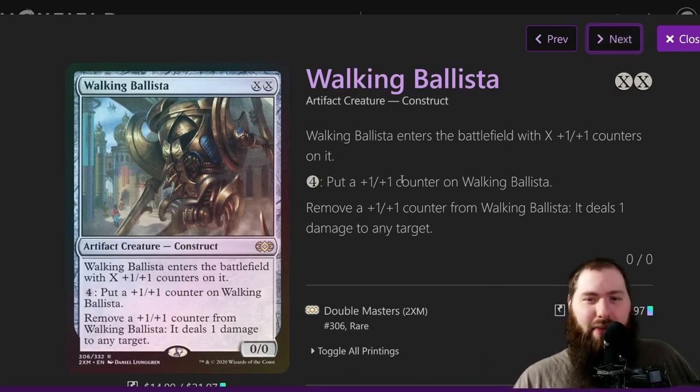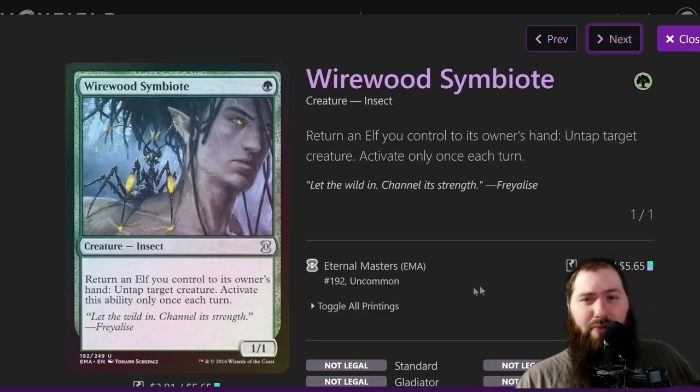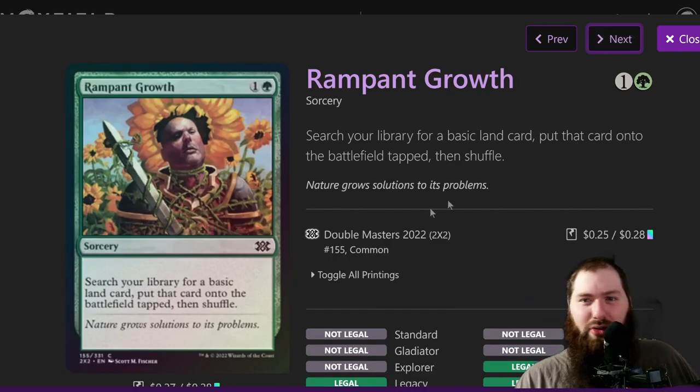There are multiple ways to get unlimited mana — another one being Dramatic Reversal and Isochron Scepter, so you get infinite mana then use Walking Ballista. Wild Symbiote is an Insect — not many insects in the deck — but it returns a creature to untap a target creature. Basically you return a mana dork to untap Volo and draw more cards.